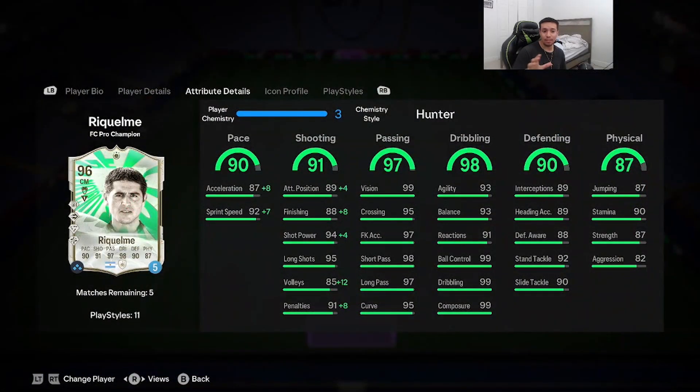Dribbling is looking amazing, passing is looking amazing, and physicality is looking really good as well. Unfortunately he has no defending play styles, but I don't expect him to be on the same level as Haaland or Jude Bellingham. I just want to see how he contributes mainly in the offense.